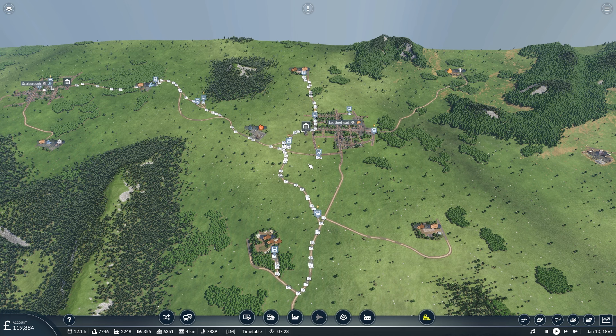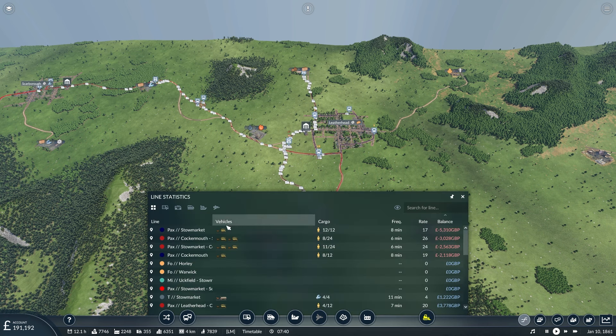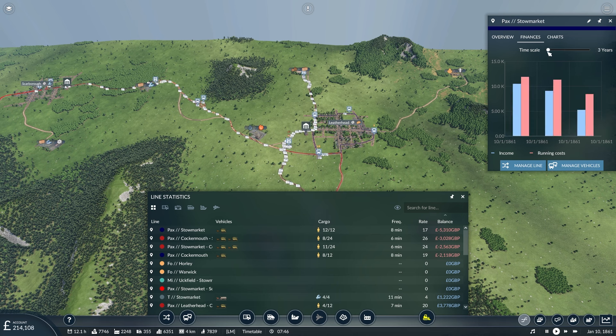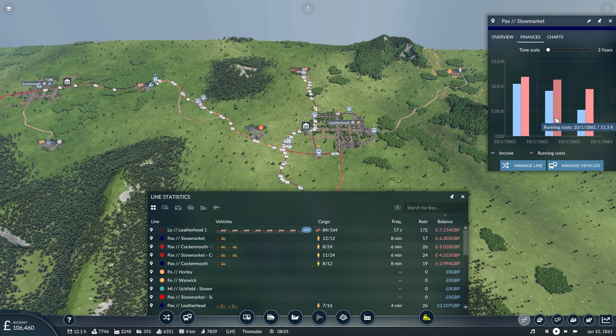The best one though is from Sasbury — apologies if I'm pronouncing that wrong — who gave a very long explanation on how to actually get lines profitable. Don't check the balance was one of the first things; instead go to the finances tab. You can reduce the timescale to see exactly how profitable your lines are, where they were making money and where they were losing it. Really useful if a line suddenly goes from profitable to not profitable — you can see when that change occurred.